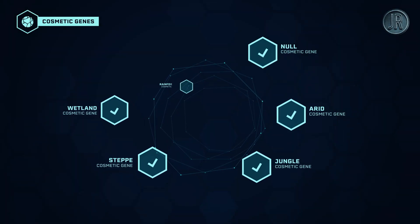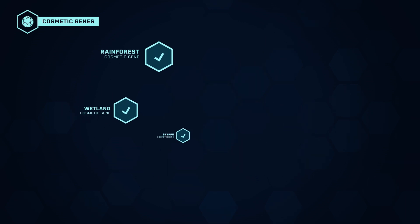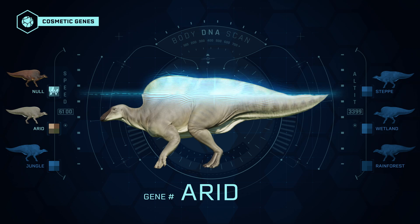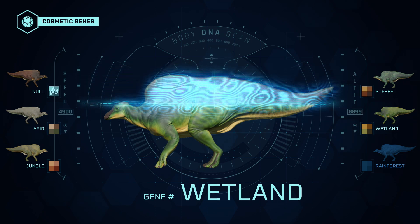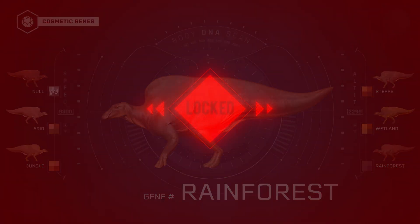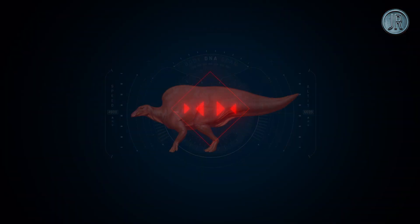Six appearance genes are available for this species: Original, Arid, Jungle, Steppe, Wetland, and Rainforest. To use the Rainforest gene, you must unlock it on Isla Neppler North with the Any Difficulty Challenge Mode.